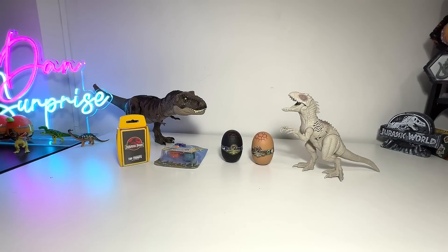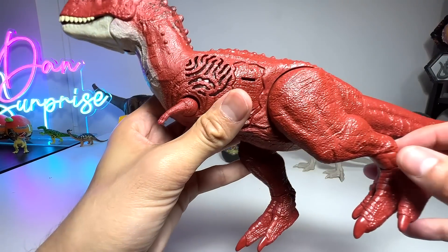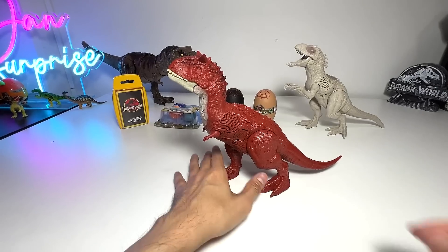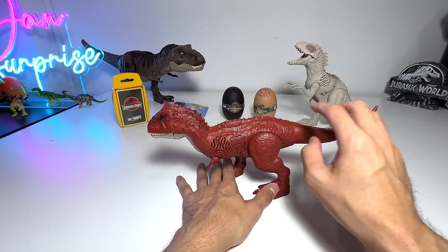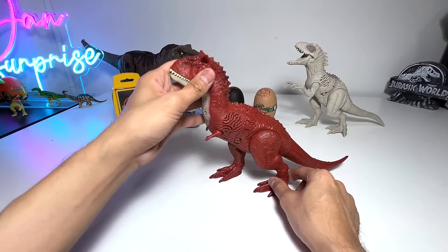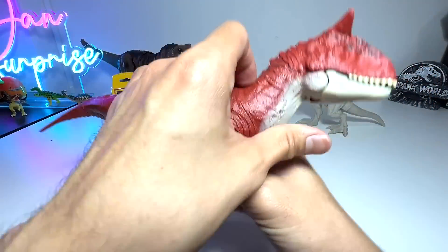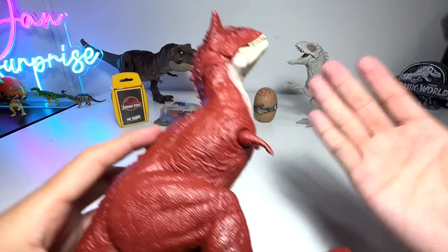Here is another Sound Search figure, which is also new — the Carnotaurus. Sound Search figures are quite loose when it comes to the legs, so they kind of fall over quite easily, which is a bit annoying. But overall I think it is a pretty good figure.